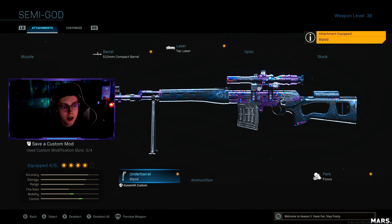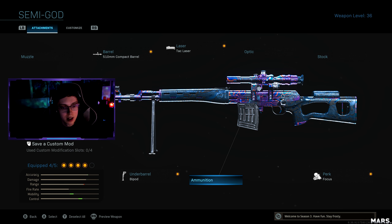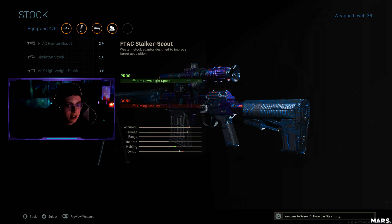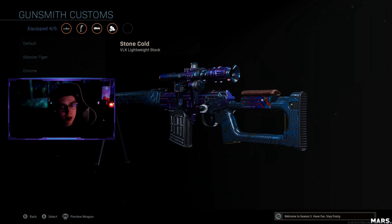For the next attachment I like to run the bipod — I think the bipod is really good because it feels like I have a lot more control over this gun. If you want to take it off, you can take it off and run an optic. If you want to run one of these optics, I recommend taking the bipod off to replace it. Now a lot of people like to run the one that says it gives you faster ADS speeds, but actually it doesn't.